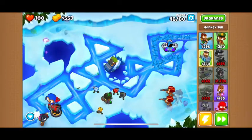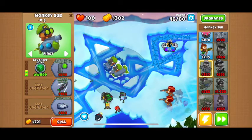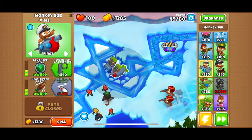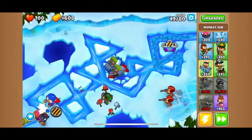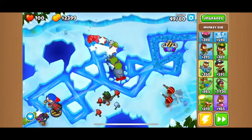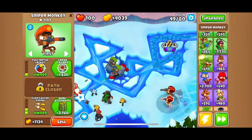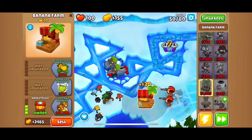Let's get another submarine, but with different upgrades this time — I get Advanced Intel on all my subs, but we're going for the middle upgrades this time. Look at how fast I'm getting money. These missiles land right where the balloons are. I think I'm gonna get myself a banana farm and Banana Salvage because that is great.